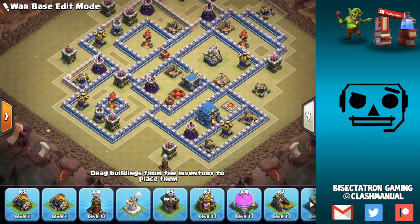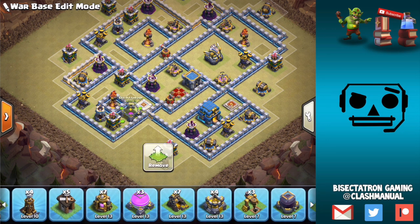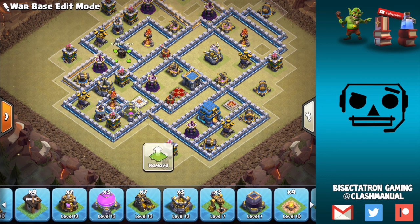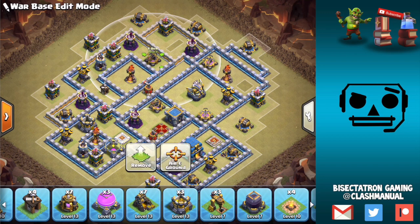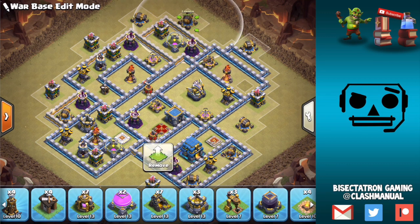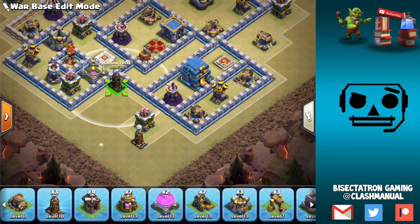Grand Warden — almost forgot about him. We'll just throw him right here. A little bit crowded in this area, which is totally fine — some areas can be crowded on your base, but don't make every area too crowded, otherwise you're going to get wrecked by E-drags probably. So we'll have a spacer right here and slide this expo out. A lot of this is anti-E-drag — keeping two tiles between adjacent buildings as much as we can. And like I said, a Tesla farm will go great in here.